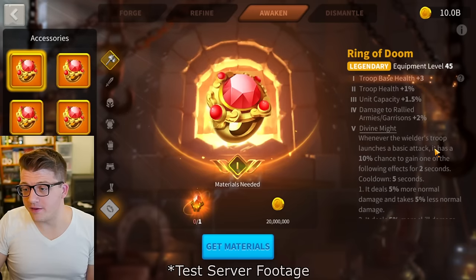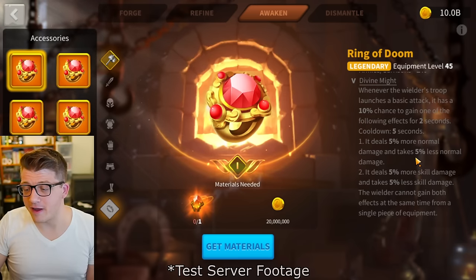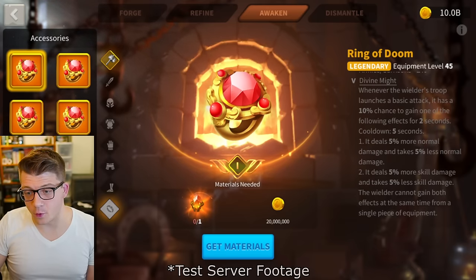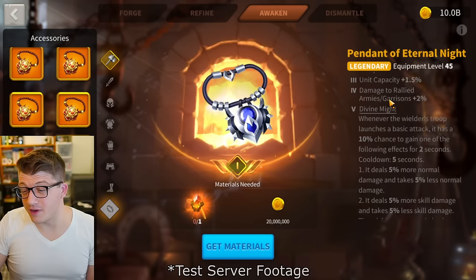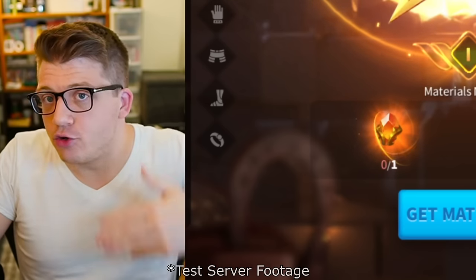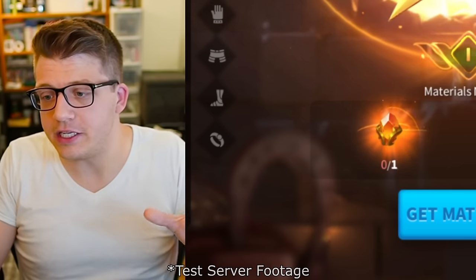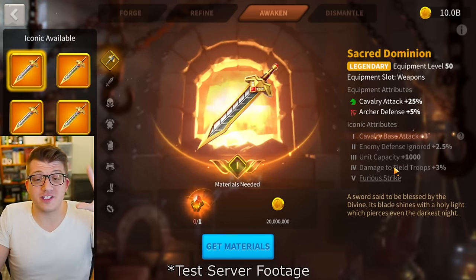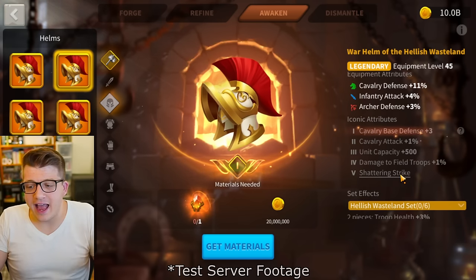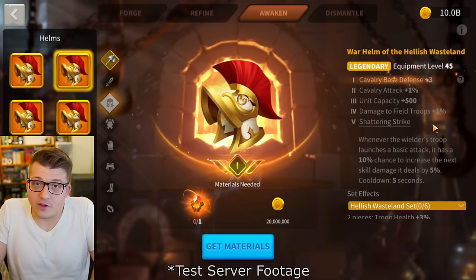For accessories, Divine Might gives a 10% chance on basic attack to randomly gain one of these effects for 2 seconds: 5% more normal damage and take 5% less normal damage, or deal 5% more skill damage and take 5% less skill damage — and the wielder can have both effects at once from a single piece. All accessories have that at tier 5. Overall I like that this is an incremental upgrade system with no randomness — guaranteed upgrades are great. But it's very expensive, really late-game, and mostly low impact until tier 5.